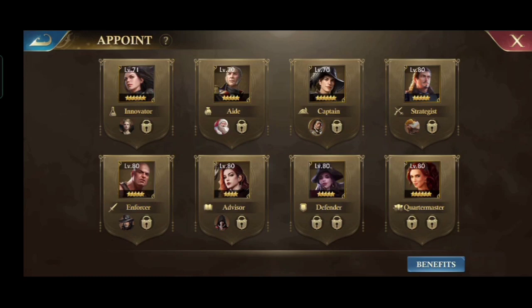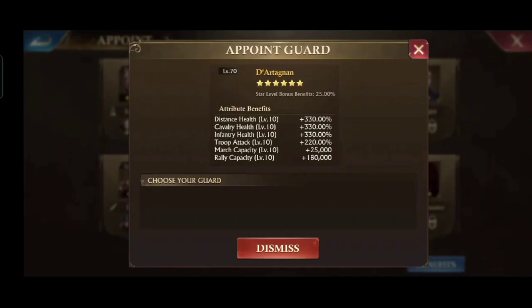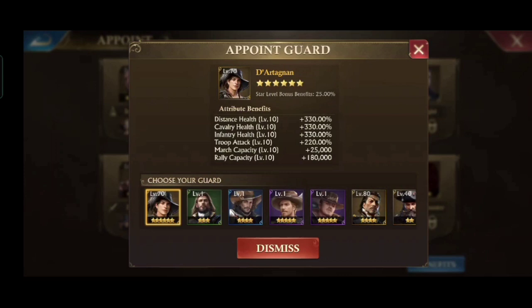Now let's talk about the benefits first. As we know, all guards provide additional stats, including lieutenant appointments, except for these 2 guards. Each appointed guard provides specific benefits — for example, in the position of Captain, d'Artagnan provides health statistics for distance, cavalry, and infantry, in addition to troop statistics.